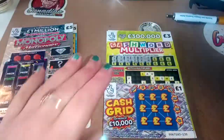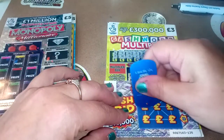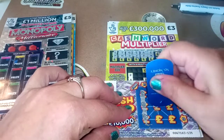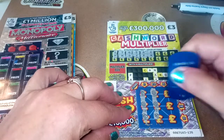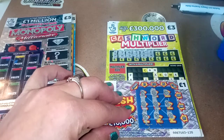So fingers crossed we get a little win, or even a profit. Card 135 and we have cash, coin and cash. We have coin, coin and cash. So we're looking for either cash or a coin here. We have cash, cash and coin.